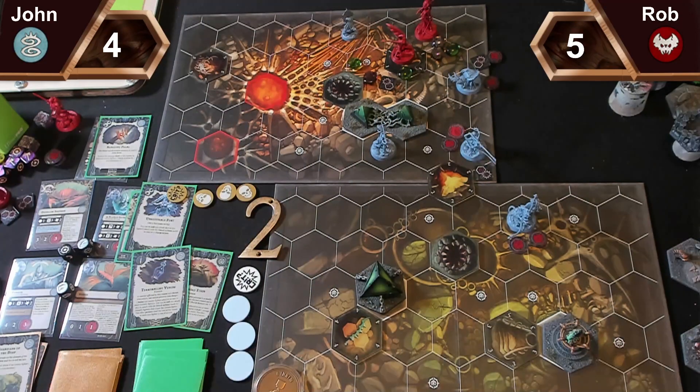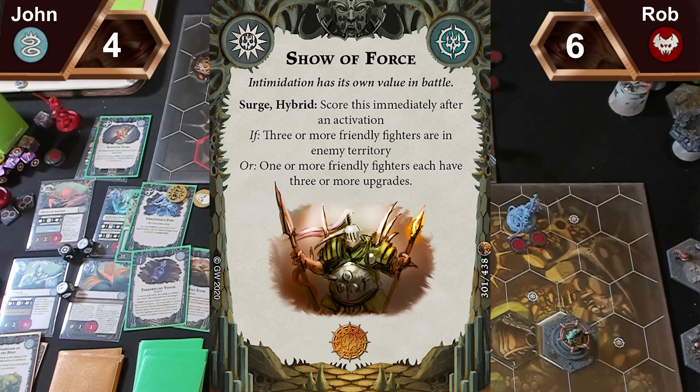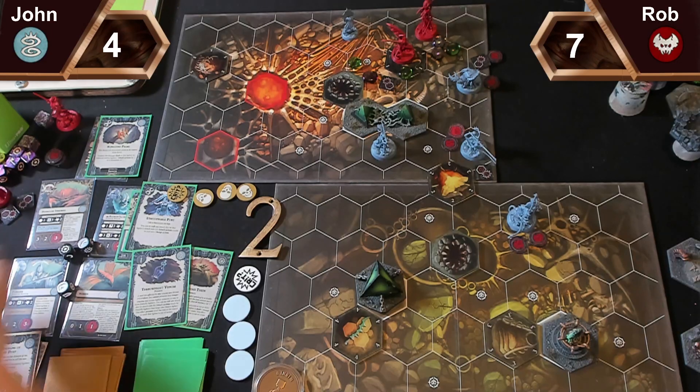I've only got three objectives left and I can't score one of them. I haven't really put any wounds on any of your fighters either. I score Show of Force as well. Can I have those objectives I discarded? No, I'm afraid they're gone. In that case, can I have extra power cards? Go on — it's not allowed. No power cards. I'll put the show token on objective five.